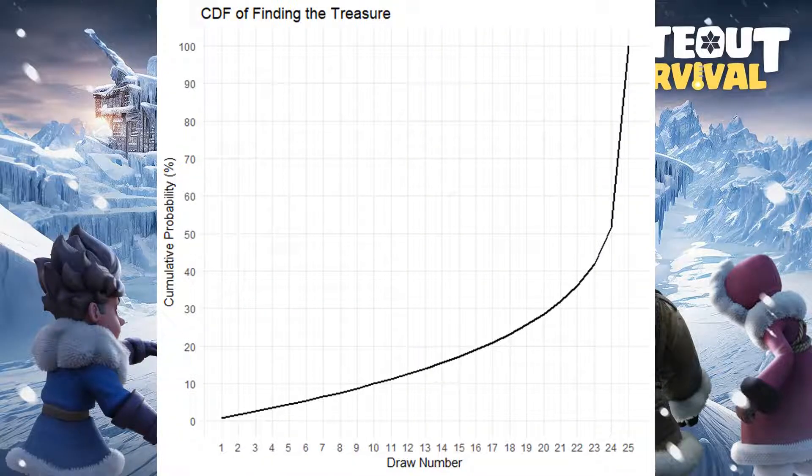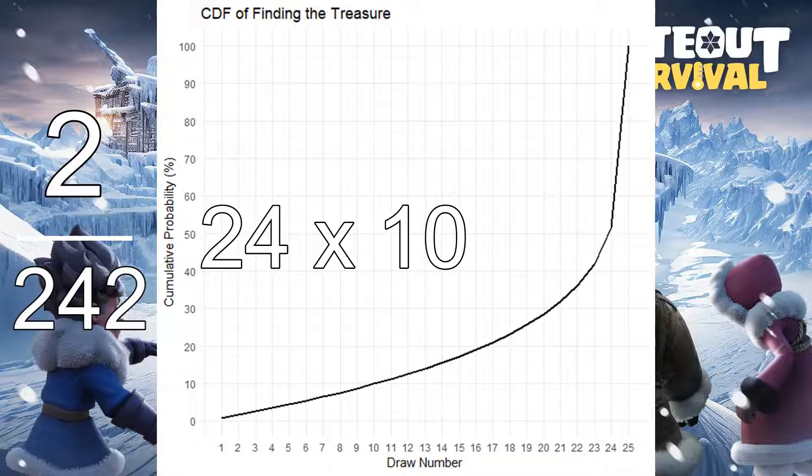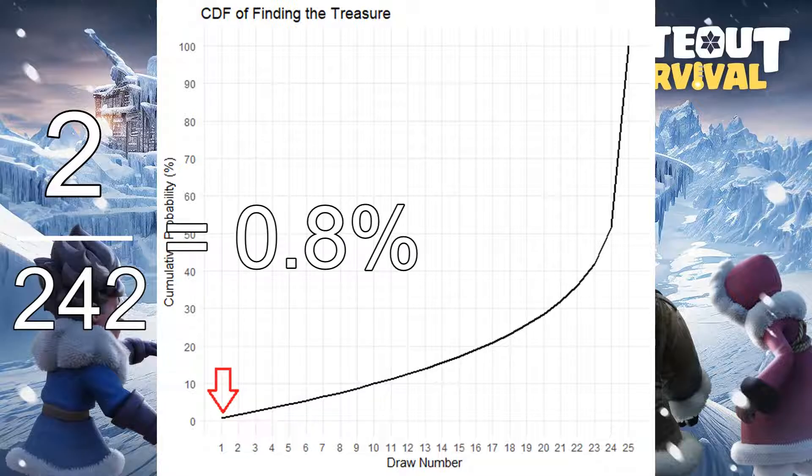Here's the chart of the CDF — cumulative distribution function — for finding the floor treasure. The probability of finding it on the first pick is 2 over 242. The 2 is the weight of the ultimate treasure provided by the game, and 242 comes from 24 ordinary treasures times a weight of 10, giving 240, plus 2 for the ultimate treasure's weight. This works out to roughly 0.8%.